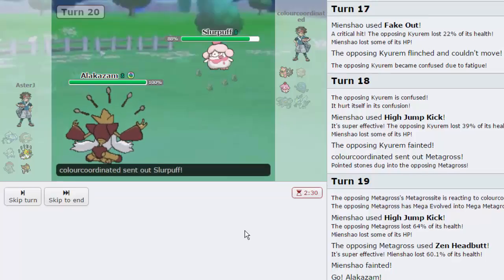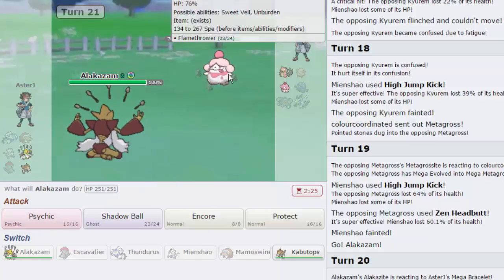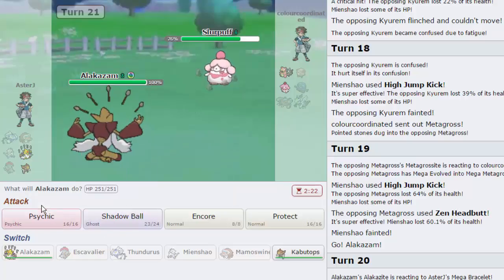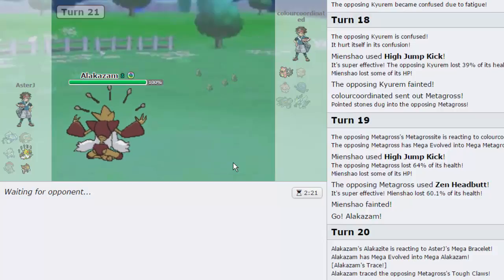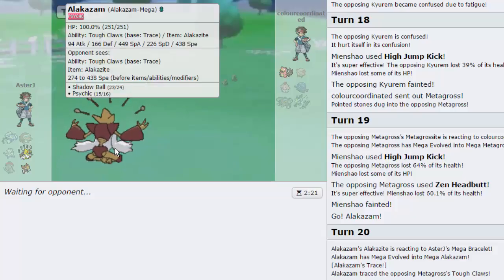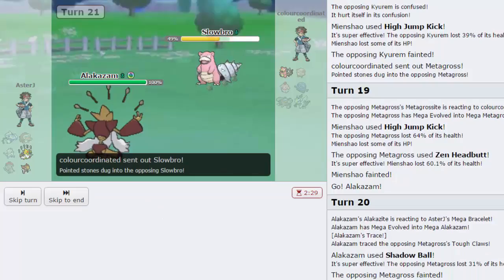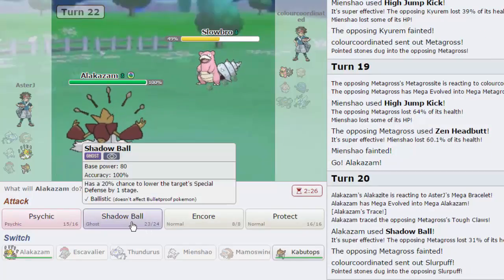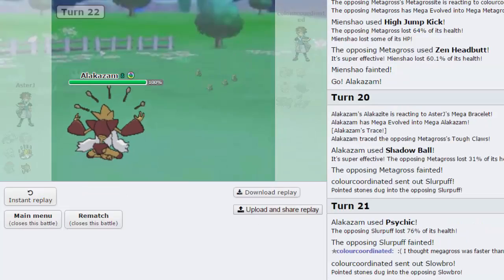Slurpuff comes in. It's shown to be special, but I'm pretty sure it can't take a Psychic into another Psychic, so I just go for that. He actually just drops to one. Really awkward team, really weird — a lot of common weaknesses on my opponent's end. I guess this is what I get for using everybody from the GOT teams; I've been dropping on the ladder because of this, haven't been playing any other games. I thought Metagross was faster than Alakazam. This is my rank right now — 1647, that's actually not too bad. Why am I complaining?